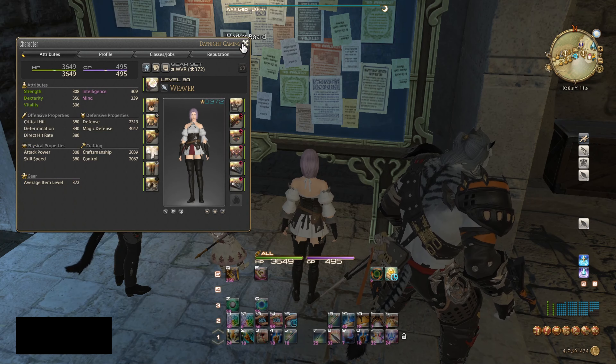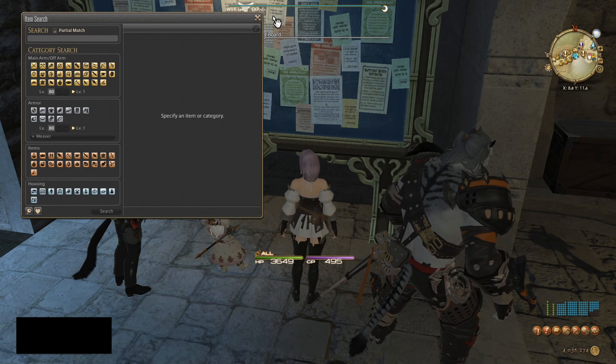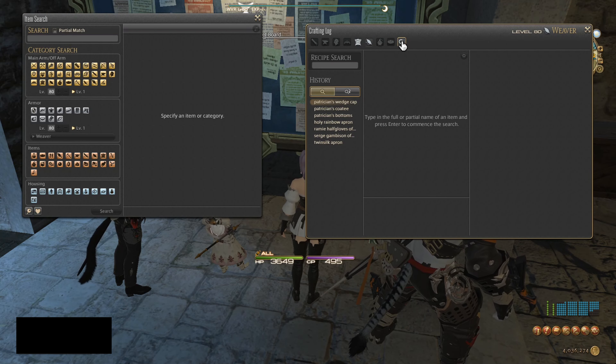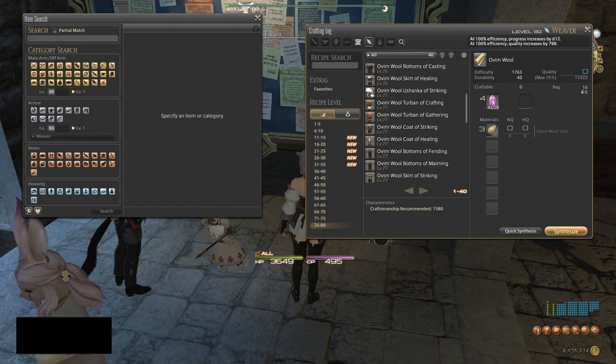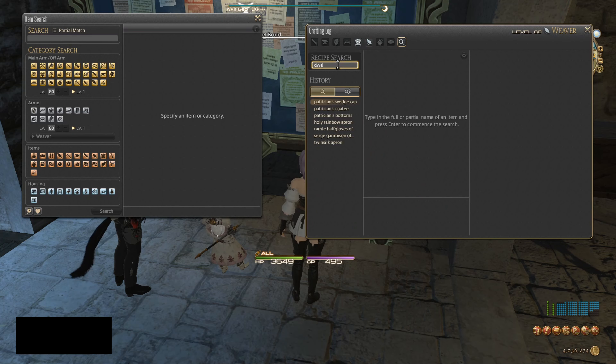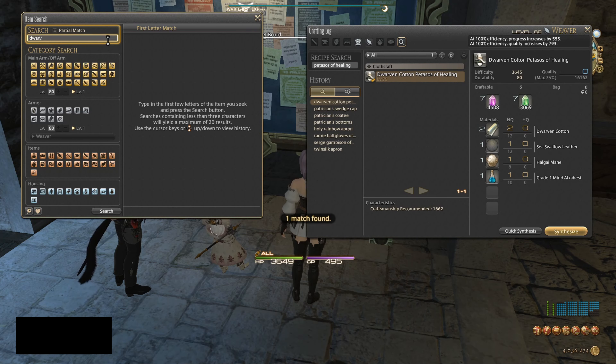Now I'm going to fully equip the gear I used in my last Weaver video — it's still only level 77 gear. We're going to manually craft something at skill level above 70. We're going to make Dwarven Cotton Trousers of Healing. You'll notice the price is not very good — I tend not to like making crafts between levels 71 and 79. The profit margin is around 27,000-27,500 gil.